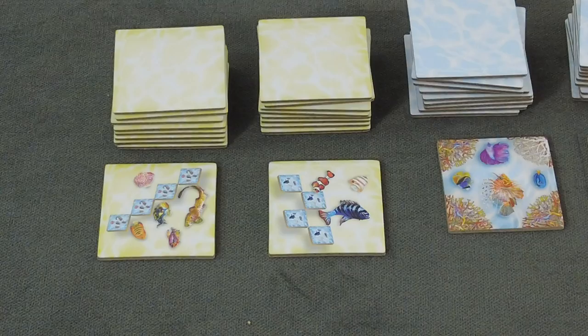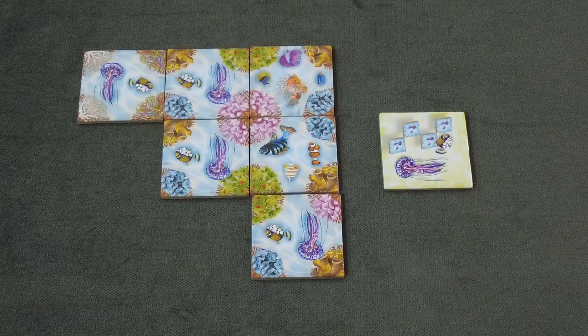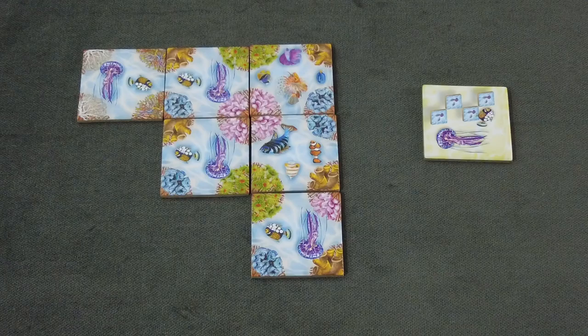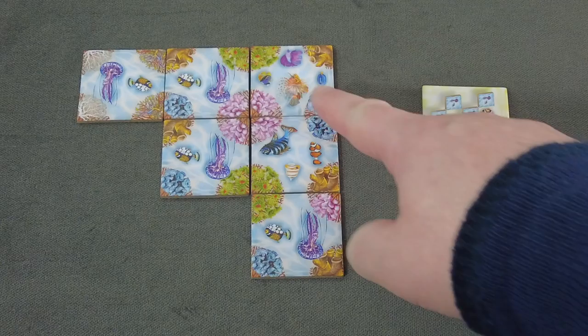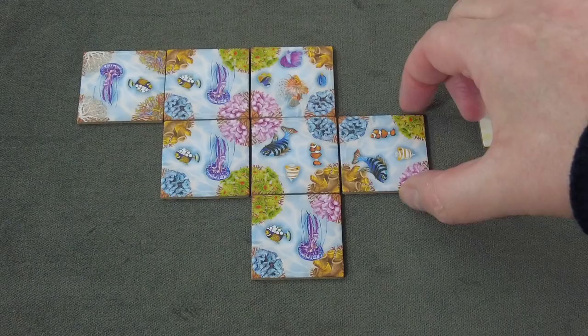Over to Red. We want to do a straight pattern — two, three, four — so we need to place accordingly. First action for Red: placing this tile here — that's a blue and a yellow, matching. Two more points for Red, bringing them to eight. The game is relatively fast-paced once you know what you're doing, though I'm doing a lot of thinking between shots.